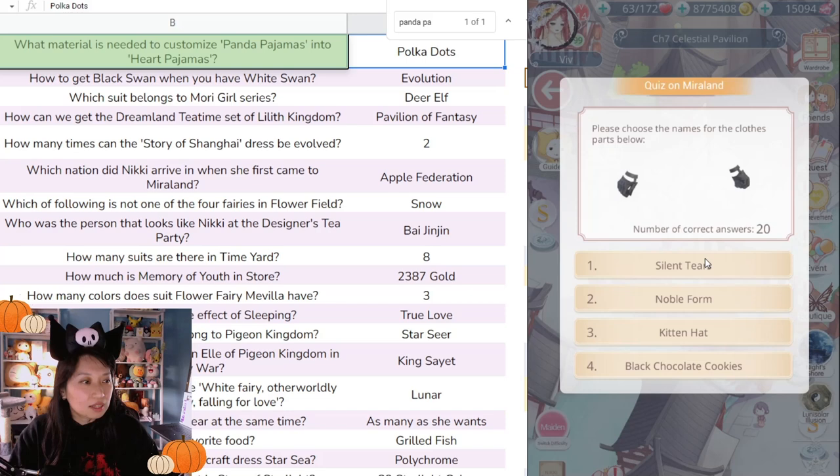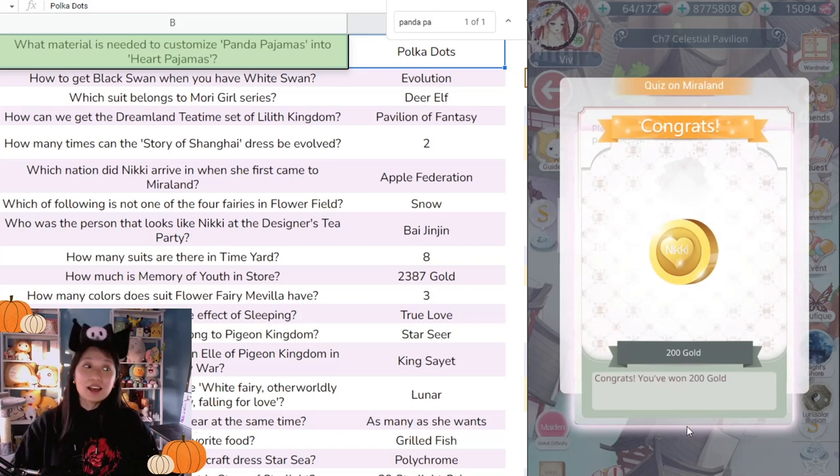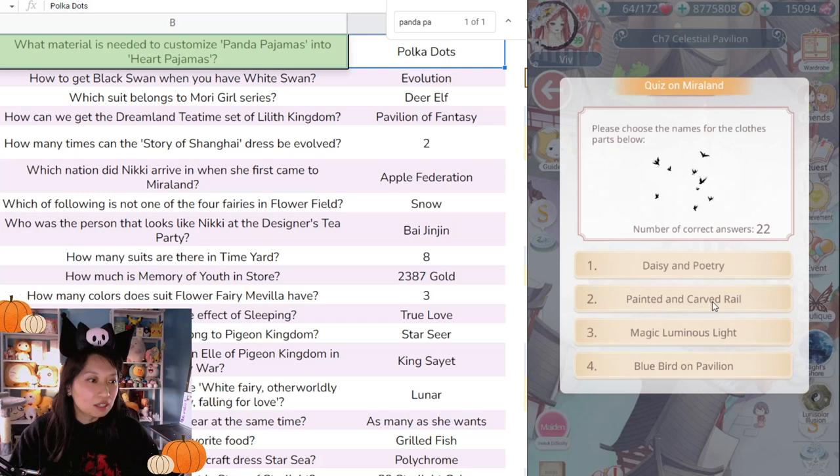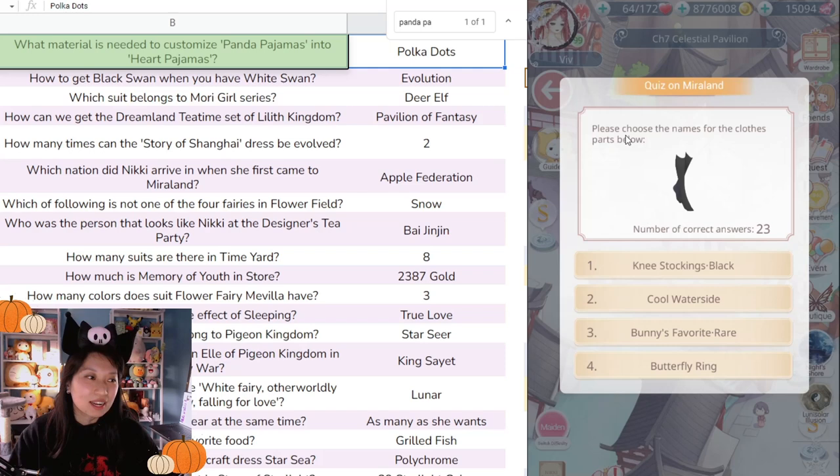'Please choose the name for the clothing part below.' It's not a hat — it's Noble Form or Silent Tears. Not three or four, let's choose two. 'Oh, Age Curse — I answered this before. I love duplicate questions!' Next bunch: Stacy and Poetry, Painted Curved Rail, Magic Luminous Light — I think it's birds. Good. 'What's this? Knee Sock Black?' Yeah, it has to be this one.